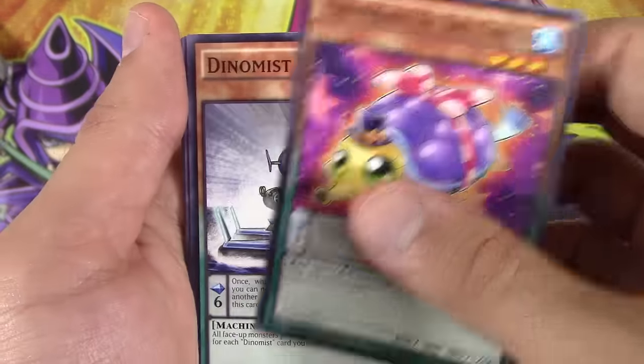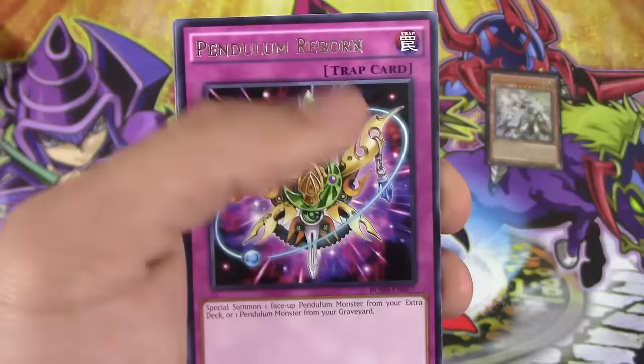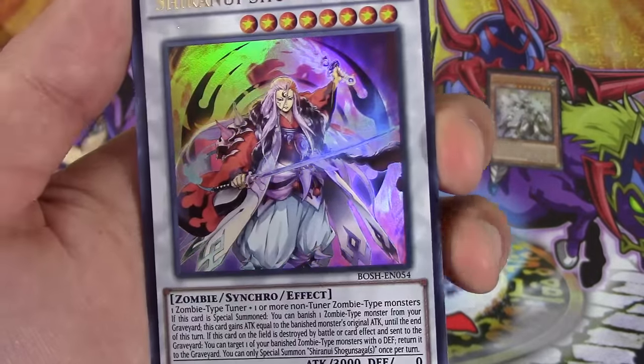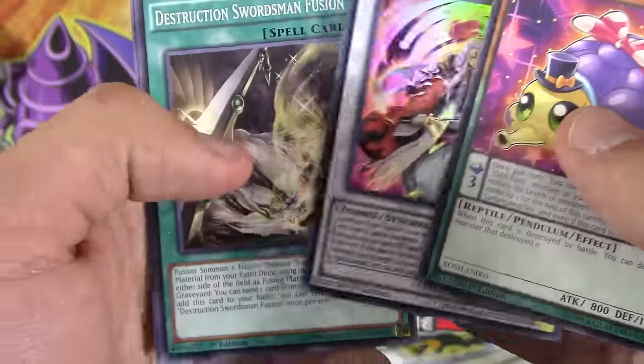So we got Pepe, Bit Fight Turtle, Dino Mist, Ceratops, Dino Manic again, Pendulum Reborn, and we got Shiranu Suganjiga. Hopefully I pronounced that right. Really cool looking card.